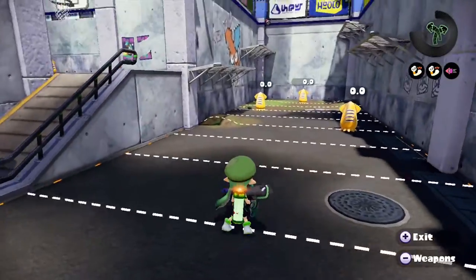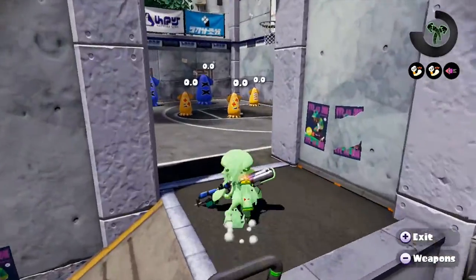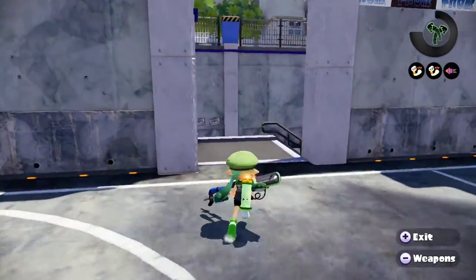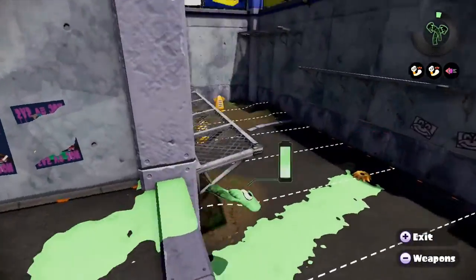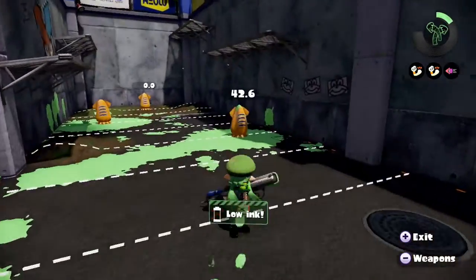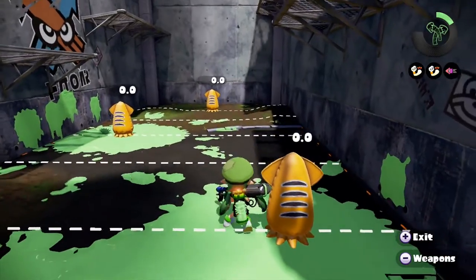Here we are in the testing area. The first thing to mention is the regular E-Liter benefits from one main and one sub of Damage Up because it allows you to be very fluent with your burst bombs. Speaking of burst bombs, that's gonna be the thing you probably want to use most. My first recommendation besides Damage Up would be Ink Saver Sub.